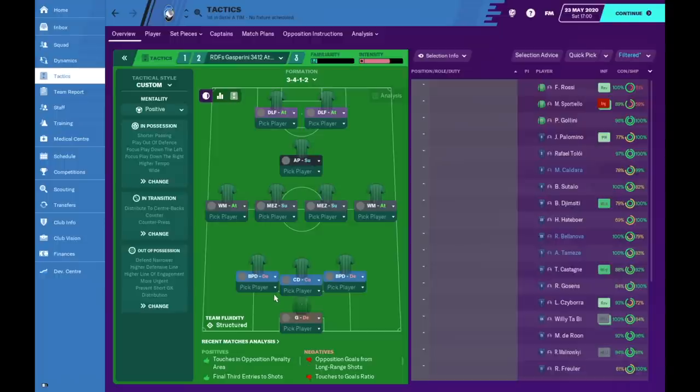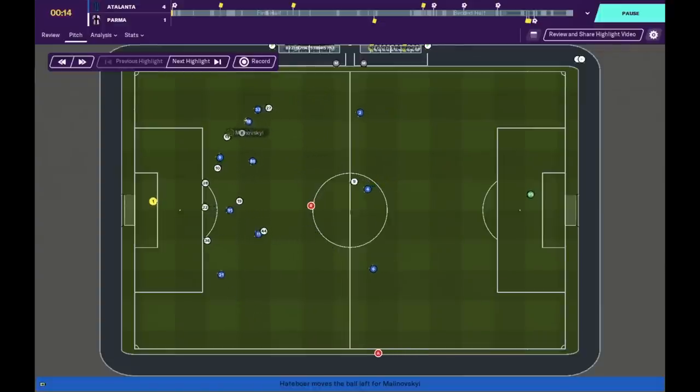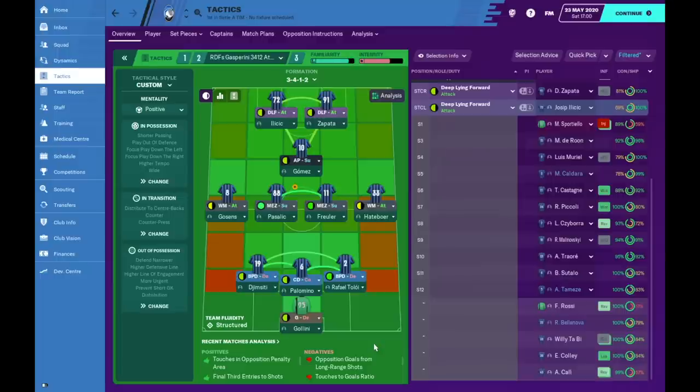It's not just out wide that is key — the front three also need great communication and relationship with each other. The team fluidity is set to unstructured; we wanted a fluid system but with the player roles and duties chosen we couldn't achieve that. However, it is not impossible throughout the season. I did make changes: when I wanted more interchanging from my front three, I would simply change the striker duties to support, which changed the team fluidity to flexible.